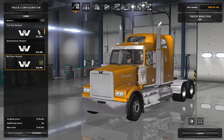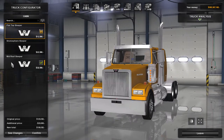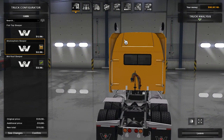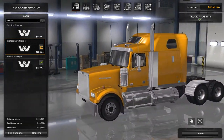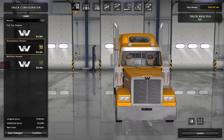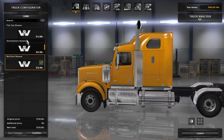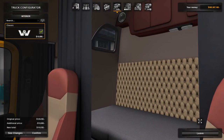There are three different cabins to choose from. We've got the flat top sleeper, which is very flat. Then the stratosphere sleeper - an unusual name for a cabin but it's very curvy, almost like a beehive in this paint job. And then the mid roof sleeper, which is like a shorter version of that.